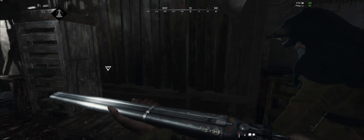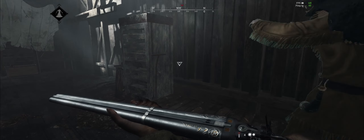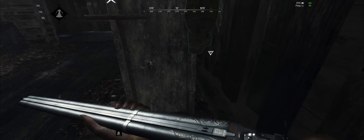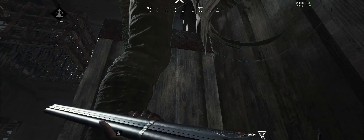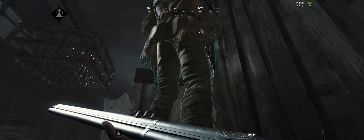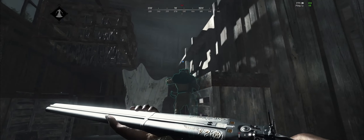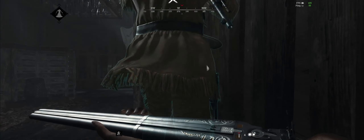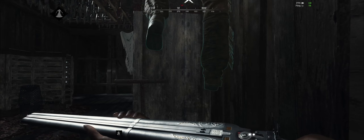Also, another thing to note — that window that you saw me looking out while I was up there, to the left right now. When the shutters are closed on that, the shutters are angled downwards. So while you're up in that corner, you can see through them pretty clearly, and you've got an advantage if people try to cross the little bridge on that side — south side.